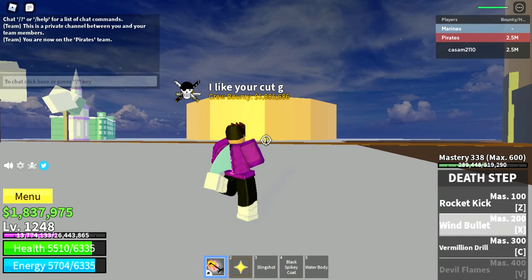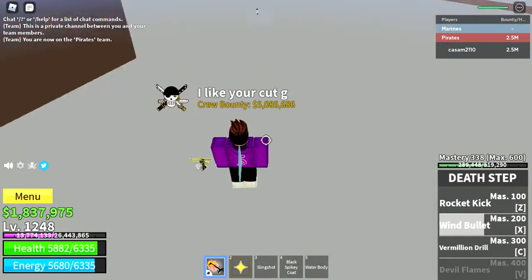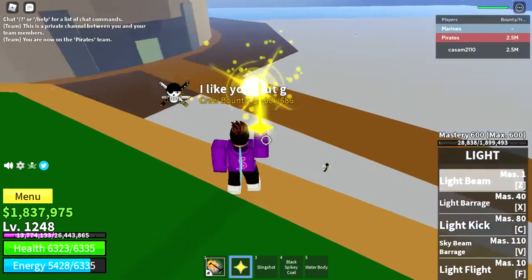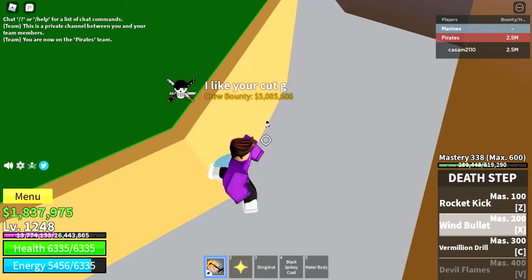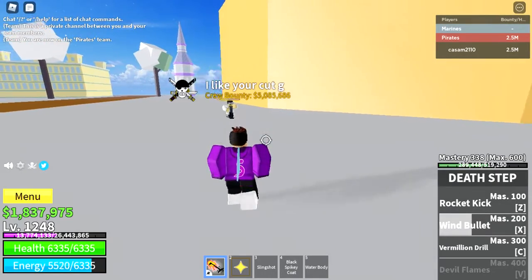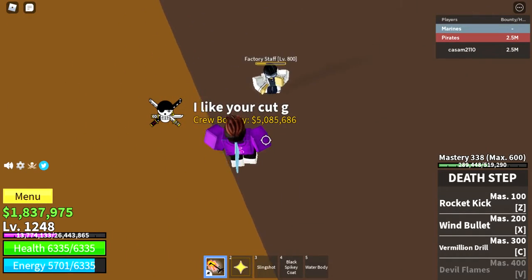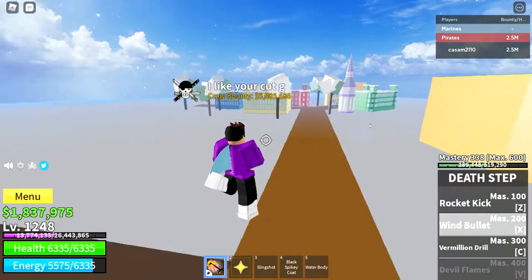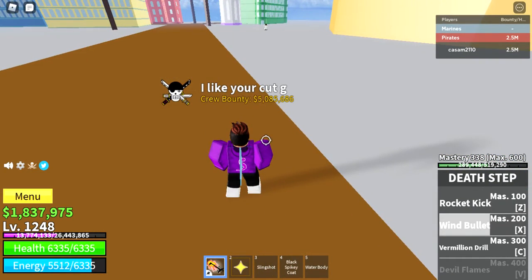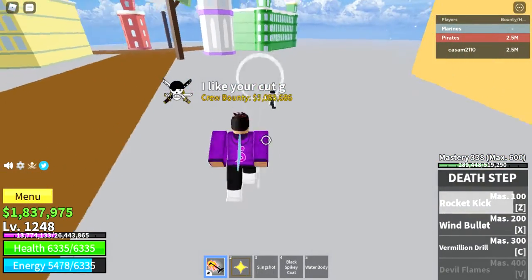The second attack is Wind Bullet — you aim with your mouse. It's also AOE. What it does is shoot basically like a Light bullet but white — it does explosion damage and launches people. You can hold both of these attacks to stay in the air; they don't do more damage the longer you hold them. The range on the bullet isn't that big.